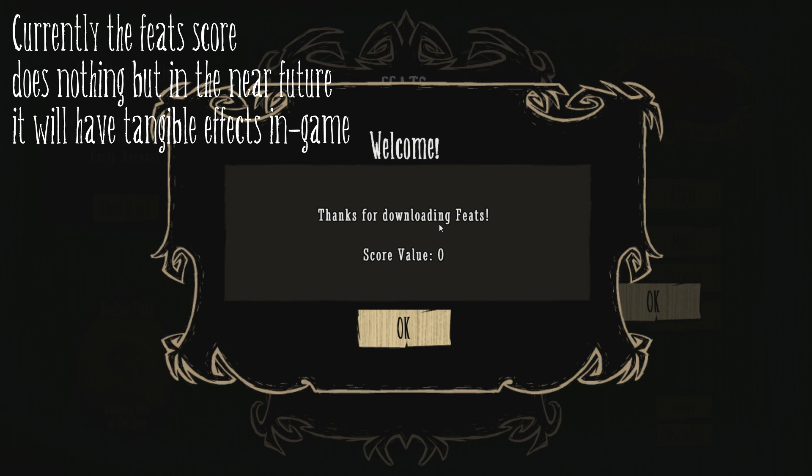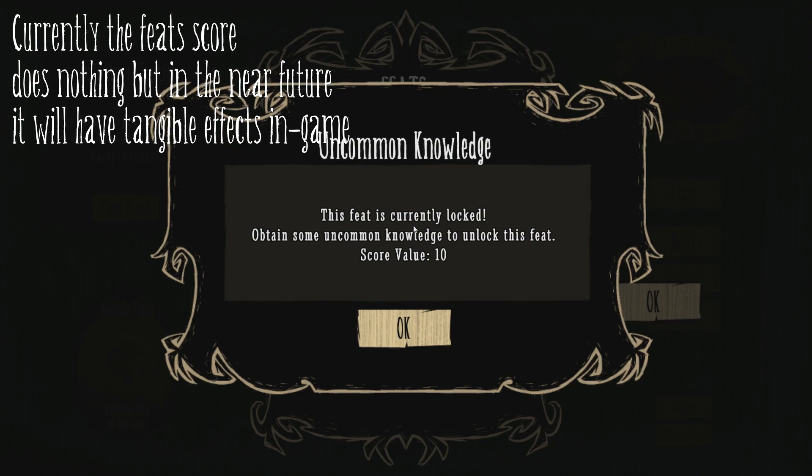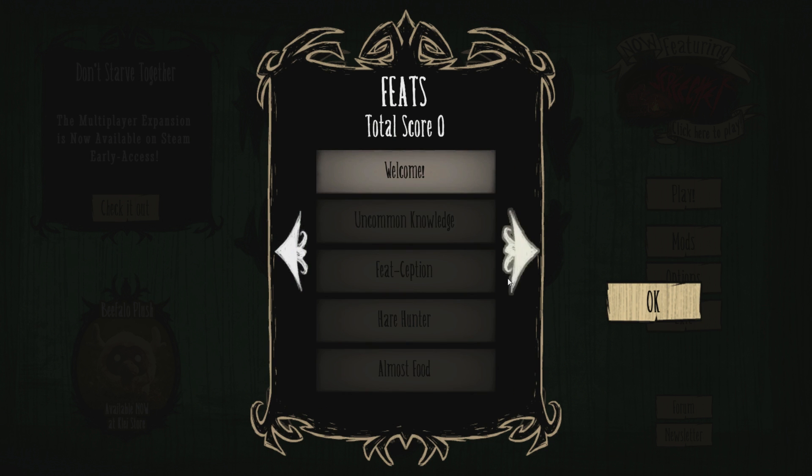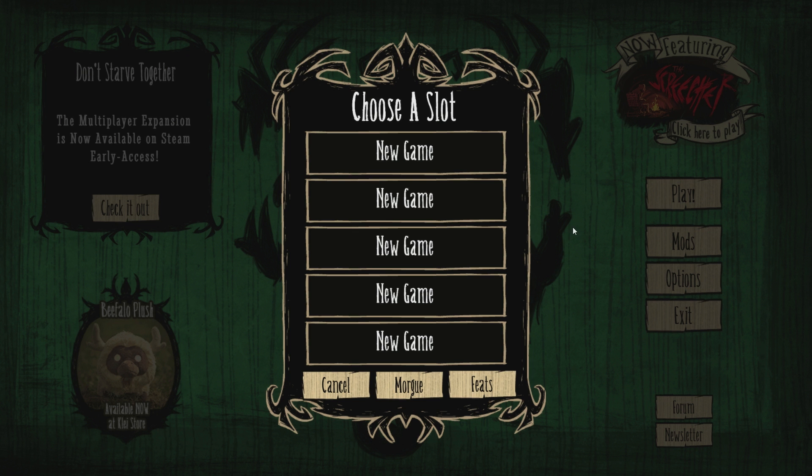You can see the welcome one — 'thanks for downloading feats' — has a score value of zero, whereas some of the other ones have more or less. This one is ten. Featception: you can build an accomplishment shrine in-game to unlock this feat, and I think it lets you look at your feats while you're in-game. So there's six known ones so far, and then there's a bunch of question marks — actually quite a few.